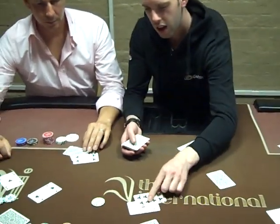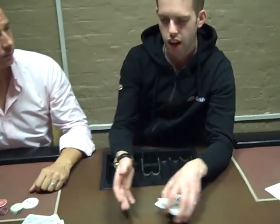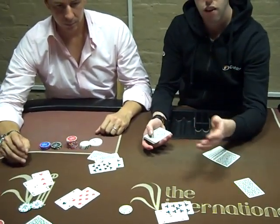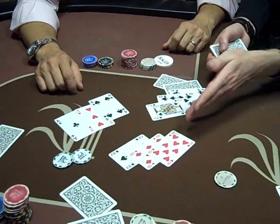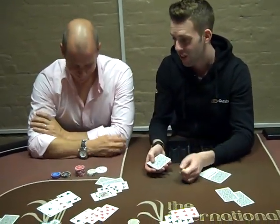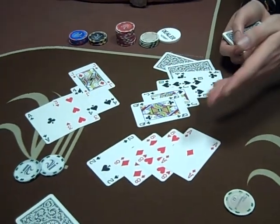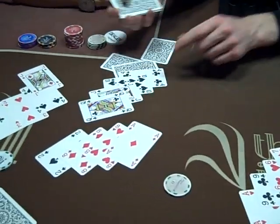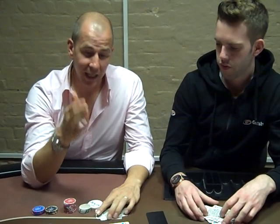The dealer will burn one and deal going clockwise from the button. The best high hand will act first - so ace-9 will have to act first here. Round of betting, then you'll receive a 5th card. The best high hand will act first again, which will be a pair of 8s. Betting is complete. There are variants where you can make a change on 5th Street. Then going to 6th Street - all players will see 6th Street face-up. A pair of 8s is the best high hand showing, round of betting. And 7th Street, just like all other stud games, you'll get 7th Street face-down. Then the pot will be split between the best high hand and the best low hand.